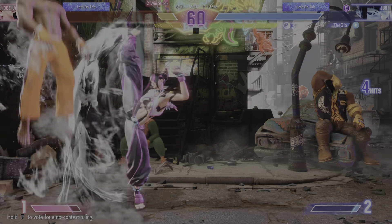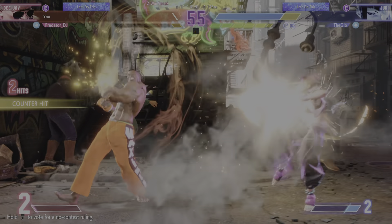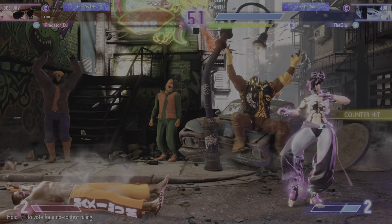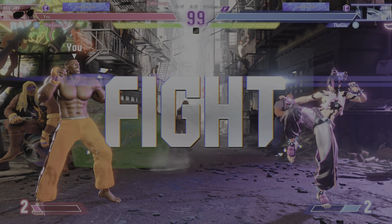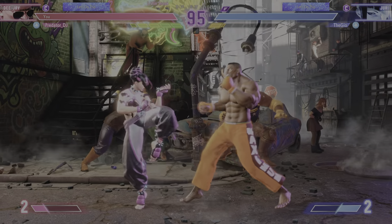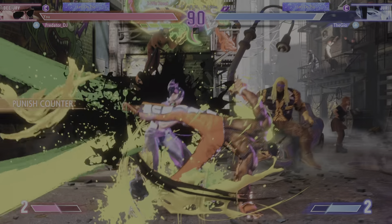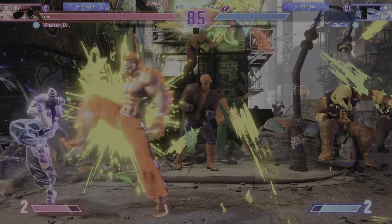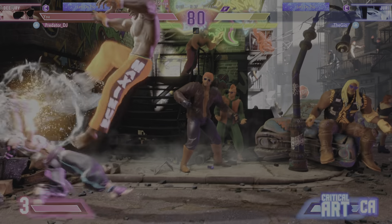Near the end of the round — can either fighter pull a rabbit out of their hat? Burnout activates — K.O.! Player 2 picks up the first round, that'll give them a psychological advantage. They've piled up the knowledge — how are they going to use it? Experiencing burnout — the jumping is denied. Springs forward with the driver. Player 2 doesn't have a lot of drive gauge to play with. They're stunned — Player 2 in dire straits with burnout!